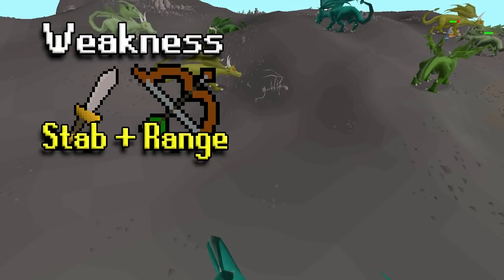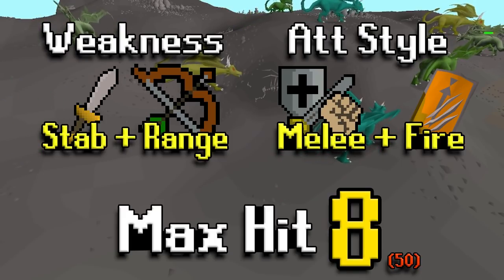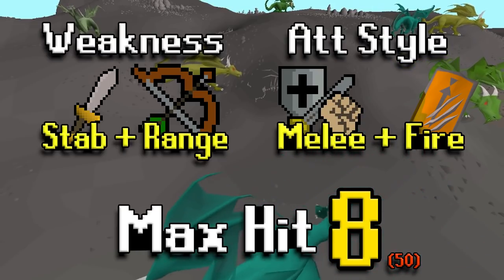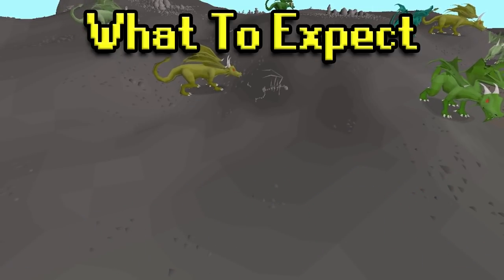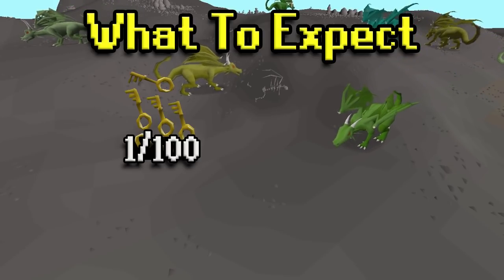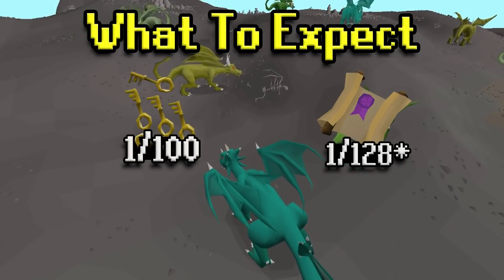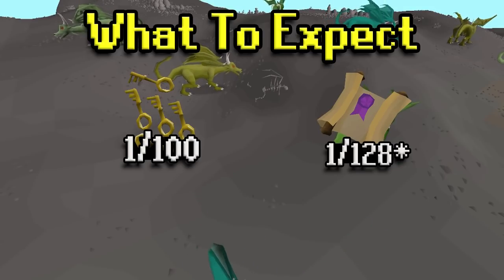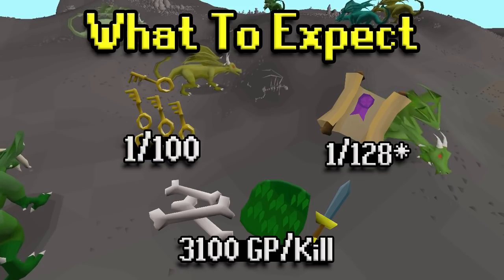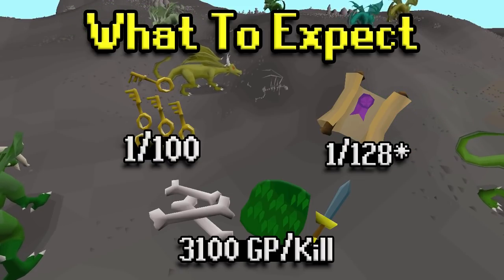Green dragons are weak to stab and range, and their attack style is melee and fire based. Their max hit is only 8, which isn't too bad, however if you don't have the anti-dragon shield they can hit up to a 50. As a drop, if you're on a wilderness slayer task they drop Larran's keys at a 1 in 100 rate. They also drop hard clues at a 1 in 128 rate — this can be halved if you are wearing a ring of wealth imbued, so if you're hunting hard clues that's a decent way to go about it. The overall GP per kill I'd expect you to be picking up would be 3.1k, so not too bad at all.